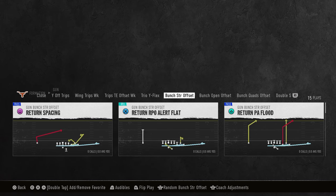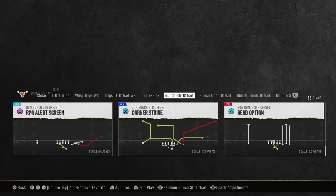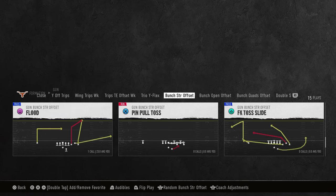This is out of the Bunch Strong Offset Formation in the Oregon Playbook. If you want to get my full Bunch Strong Offset Offensive eBook, it's going to be available by becoming a member of my school.com community. It's only $10 to do that, and it gets you access to all of our College Football 25 and Madden 25 Offensive and Defensive eBooks.